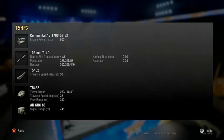Aiming time is at 2.9 — you can probably get that down to about 1.9 to 2.2, depending on how your crew is trained and if you're running premium consumables. Vertical stabilizers will also help decrease aiming time, because your bloom is not going to be as high.